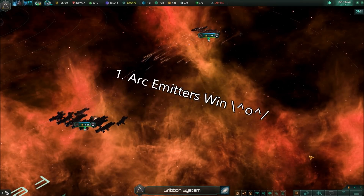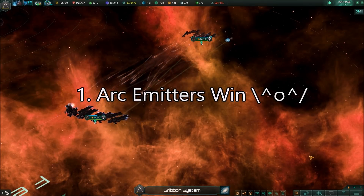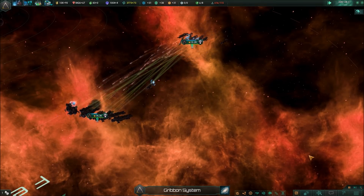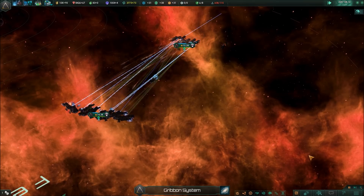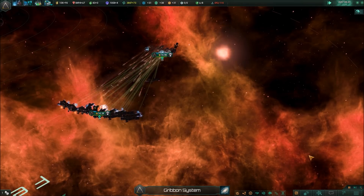Conclusion 1: Archimiters win. Their ability to ignore shield and armor more than compensates for their drawback of low damage, and their super accuracy heavily favors them against small targets as well. Big or small, Archimiters will kill them all.